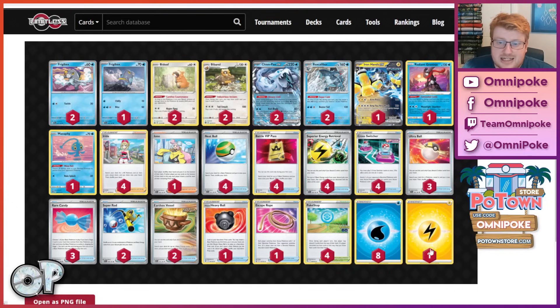This deck gets a little smoother by cutting the double Cancelling Clone in order to fit the Iron Hands. It means we can load a little bit higher on Ball Search, which is always nice, and the Earthen Vessel is another really nice upgrade. This really helps us get even more access to water in the opening stages, which is huge for us to get using Concealed Cards every single turn.